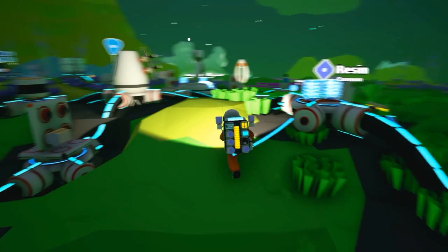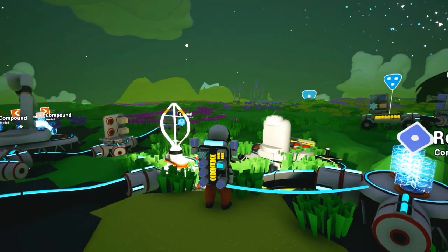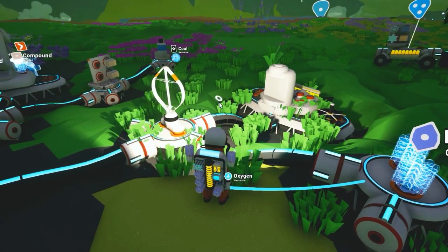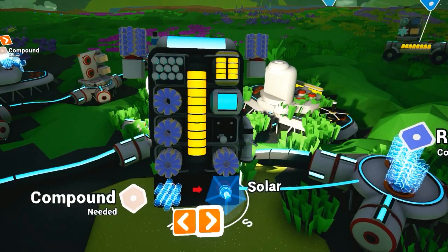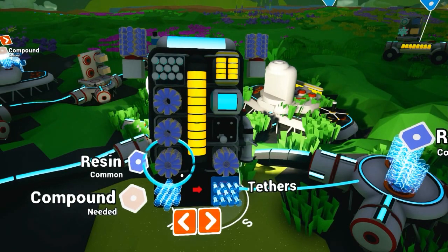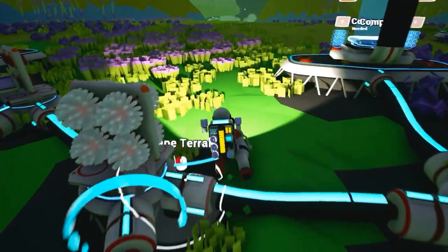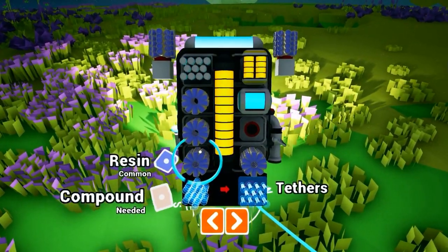Oh yeah, we got the crane, so which is good. Let's see what I've got — resin, compound, some compound. I'm only on resin. I think we've got enough tethers. That is a waste of space. Let's grab it. Have we got enough? Yeah, now I've got an empty slot.